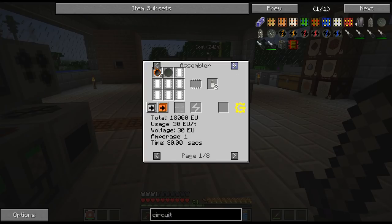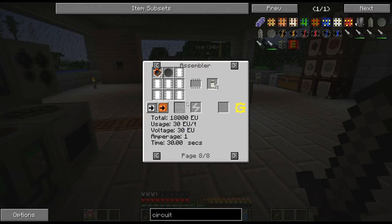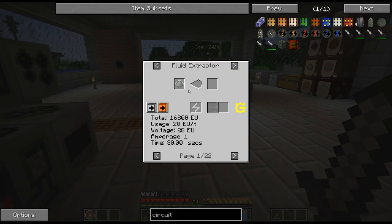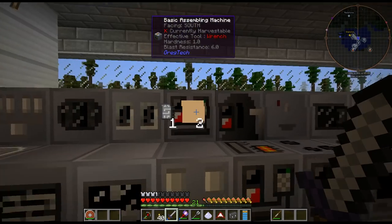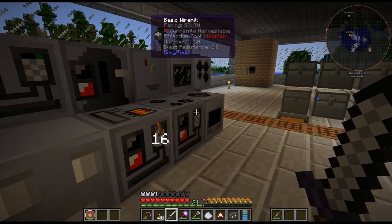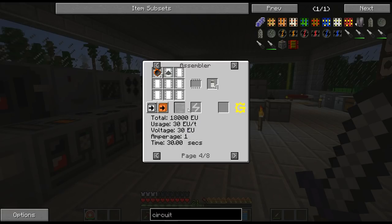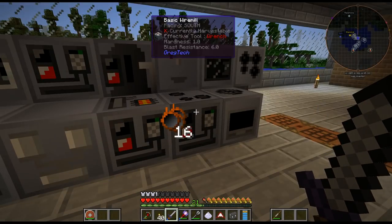We're going to be using molten glass. So I need four quartzite dust. I'll have to figure out the easiest way to do this, because I don't have a fluid extractor — now that I'm thinking about it, I do not have a fluid extractor yet. So I can't do this yet, unfortunately. But yeah, that will be for next episode. Then hopefully that will open up the circuit assembly machine, because I am getting really tired of making these other circuits — they are so annoying.